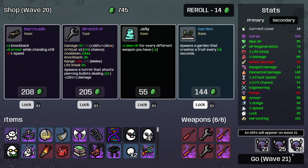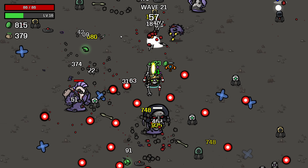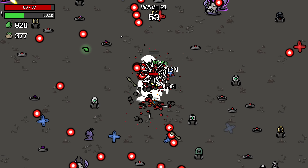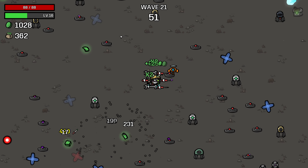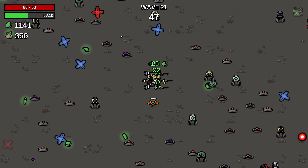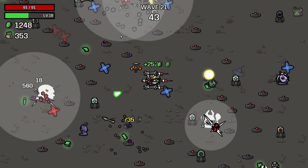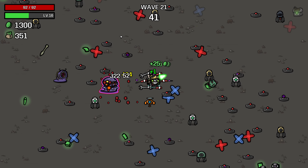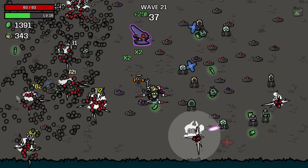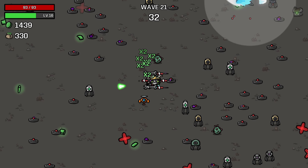That was really funny — we just got to stand there while the elites just died on top of us. So we're going to end up with a pretty massive bank of materials on the ground. There's not much we can do about that, because we had 400 last wave.